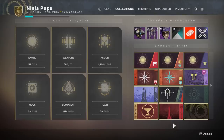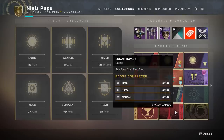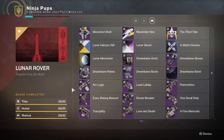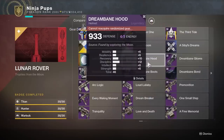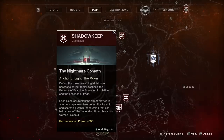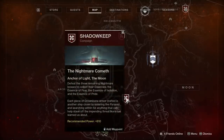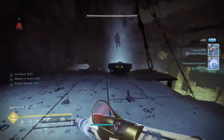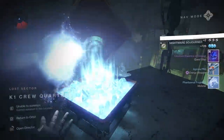I usually start with the collection's badge and save the objectives in the seal until the very end, but because the seal has a lot of triumphs tied directly to badge items, I'll be mentioning the triumphs as we go along. The Lunar Rover badge is comprised of 30 items and there's one of every kind here. Starting with the Dreambane armor set from the moon, your first set is earned throughout the Shadowkeep story by completing missions and acquiring the quests that give you the armor. By doing activities around the moon you can get these essence quests for each armor piece to drop and refarm them.